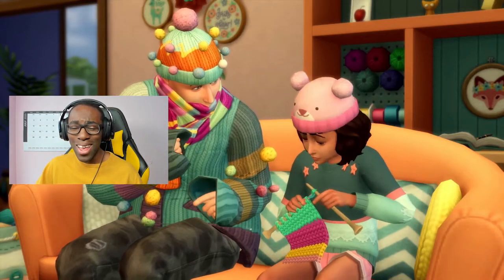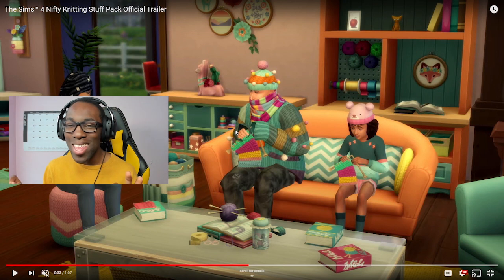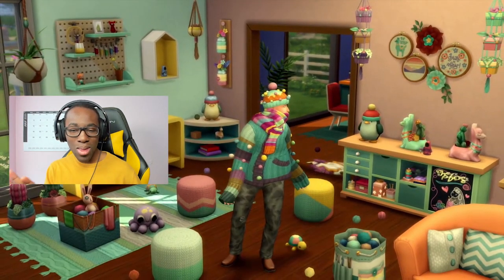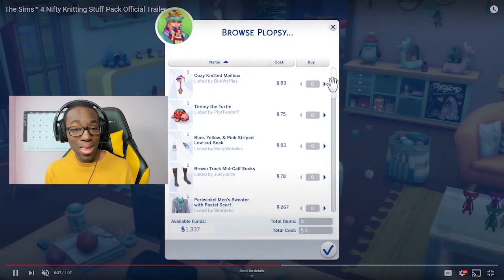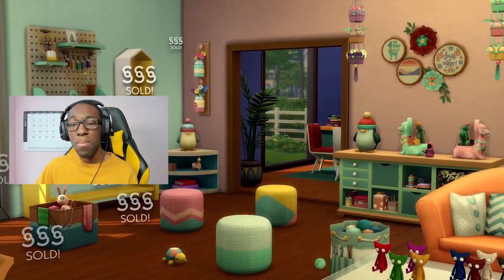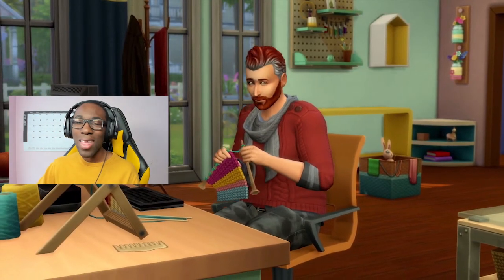We get a brand new hairstyle with it as well. The fact that we can teach our kids how to knit is the best thing ever — I think in Eco Lifestyle your kids can make candles, but now we can have our kids knit too. I see a yellow Yarny in the background, loving the yellow vibes. We can also sell things on Plopsy, which is like the new Sims Etsy system where your sims can go online and sell all their stuff for profit. It's a really great way to make money besides painting or making books.